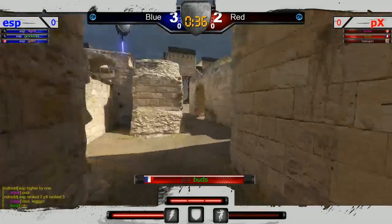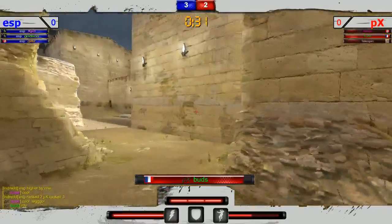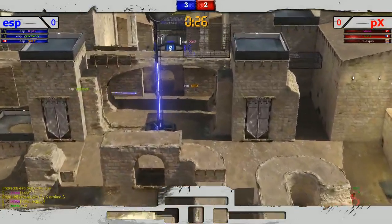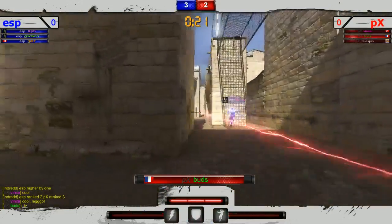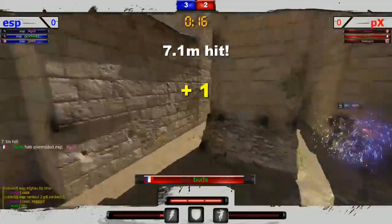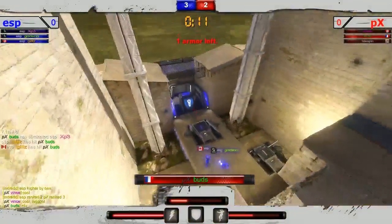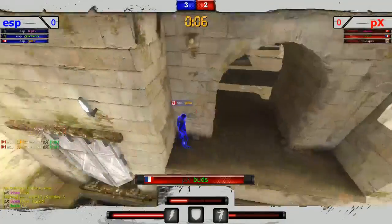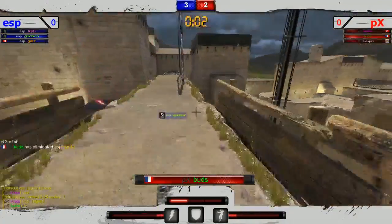Buds playing it a little slow, trying to wait to get a player. Defense has Gills and Godson far in the back, XP3 up on top — pretty standard from this ESP team. Buds starting to push the pressure, not able to get that hit on XP3. Rotating over, picks someone off — great hit there! XP3 will be sitting the rest of the round. Gills in a very unusual place is able to get two hits onto Buds.